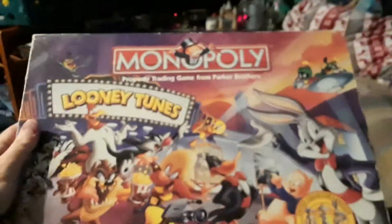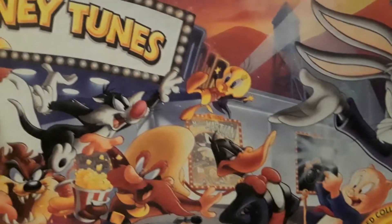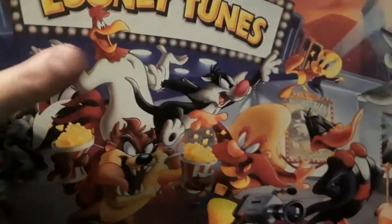It has this great box art cover — check out the box art. We got the Warner Bros. Frog, we got Marvin the Martian, Bugs Bunny, Porky Pig, Daffy Duck, Tweety Bird, Sylvester, Pepe Le Pew, Tasmanian Devil, Yosemite Sam, Foghorn Leghorn, and all your favorite classic Looney Tunes characters.